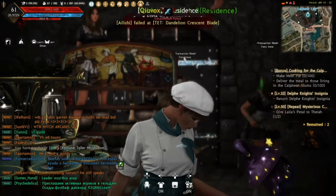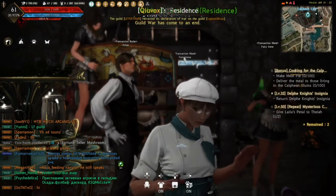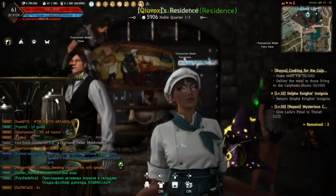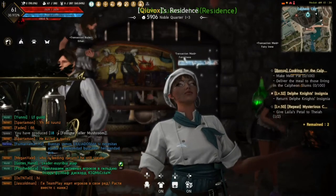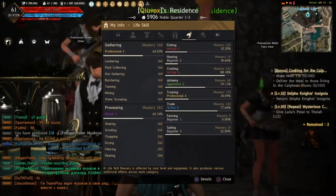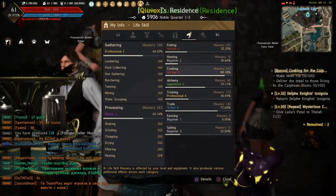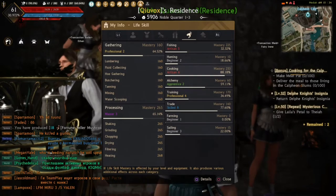There's a big patch that just came to consoles, so we now have access to mastery and life skill gears as well. Let's check My Info so you can see that there are mastery levels near your life skill.